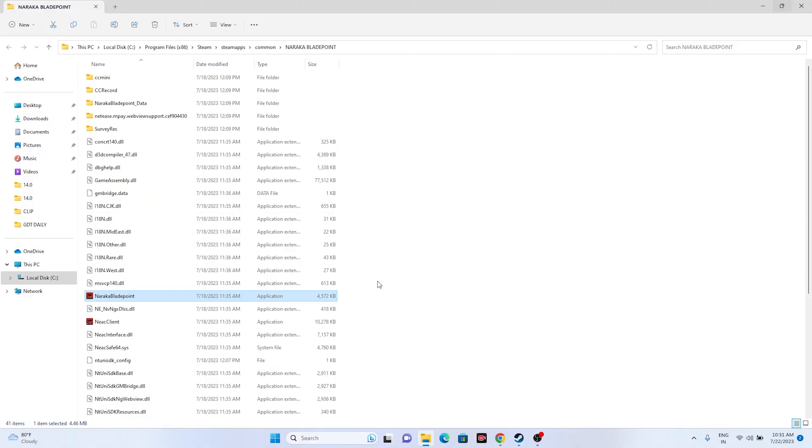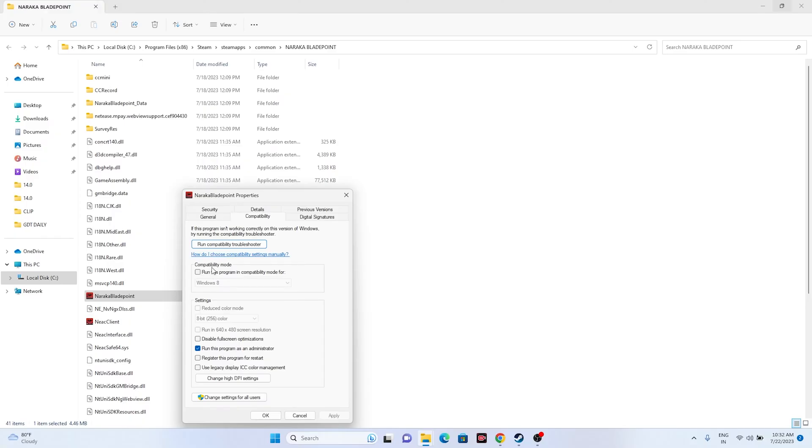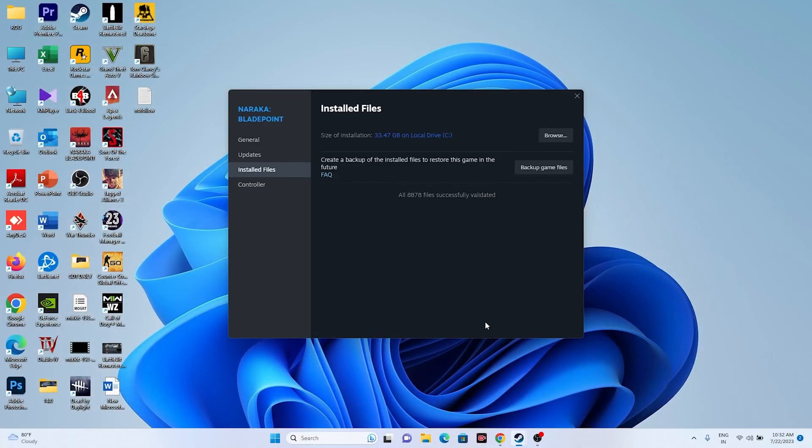If the issue persists, try running the game in compatibility mode. Right-click the executable, go to Show More Options, Properties, then Compatibility. Check Run this program in compatibility mode and first try Windows 7 — click Apply and OK. If Windows 7 doesn't work, try Windows 8. One of the two should work. Meanwhile, as you can see, 878 files were successfully validated with no issues found.